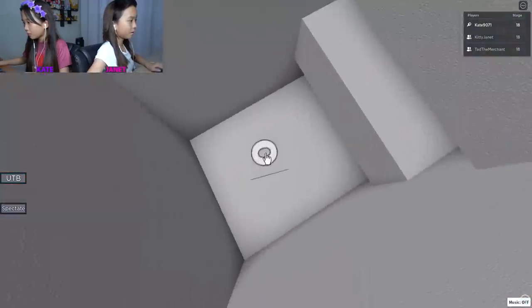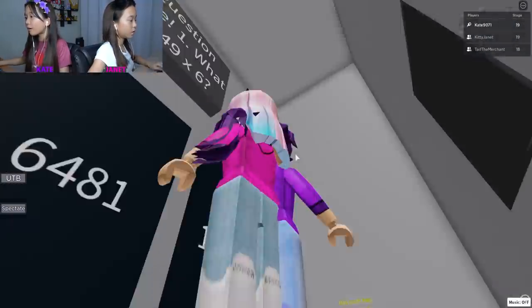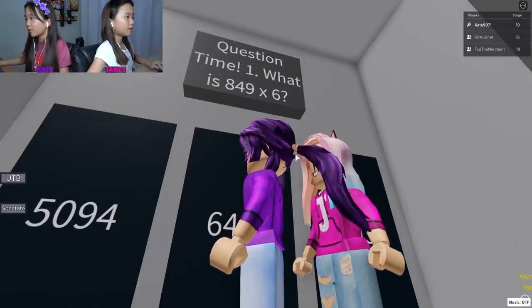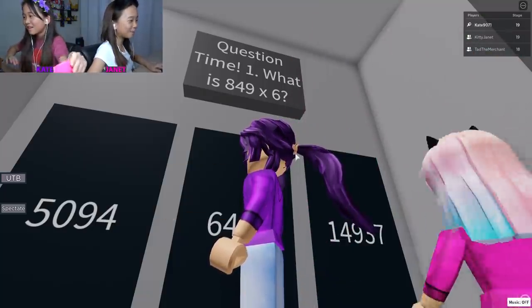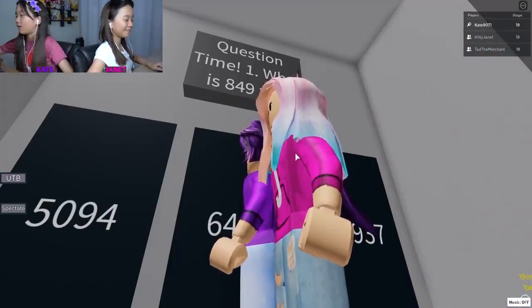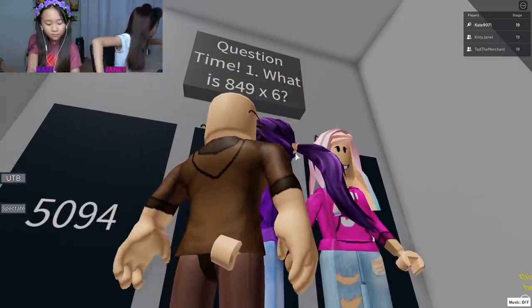Got it, now I'm gonna enter - yay! Oh no - okay. What does that say? Question time! Tad, get in here, we need your help! I got a pencil, I'm gonna do the math because I know how to math. Oh, I have my phone here, let me use it.